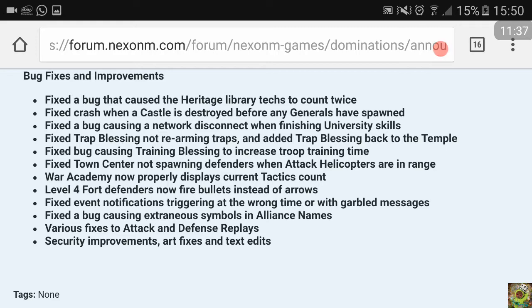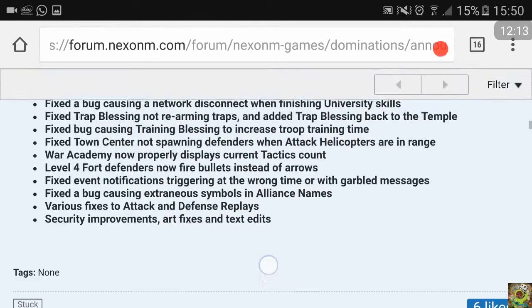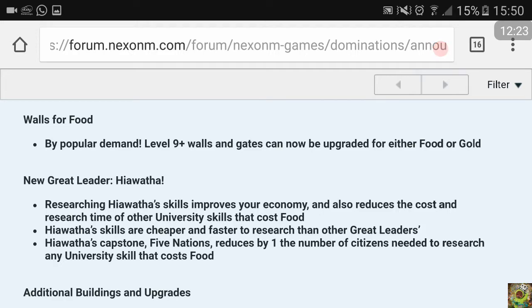Fixed event notifications triggering at the wrong time or with garbled messages. Fixed a bug causing external symbols in alliance names. Various fixes to attack and defense replays - hopefully it won't crash as often. Security improvements and art fixes. That's everything for this update, guys. I hope I could help you with my information. Tell me what you think about the new update and whether you will research Here Watcher. See you soon - your Domination Tips.